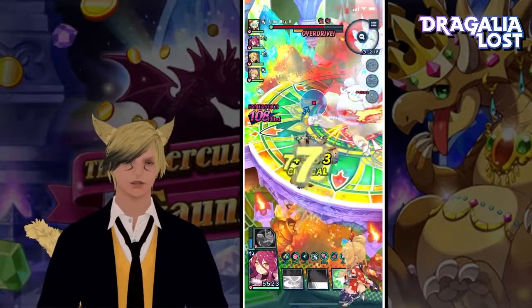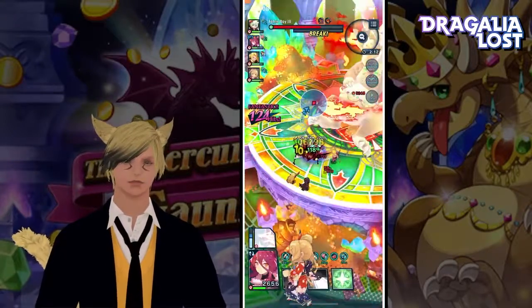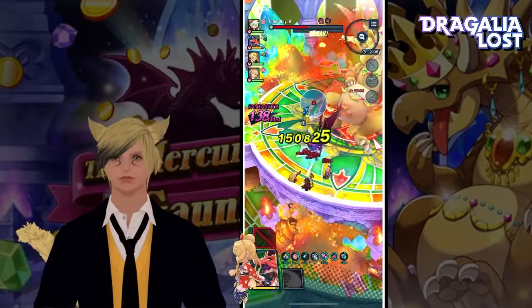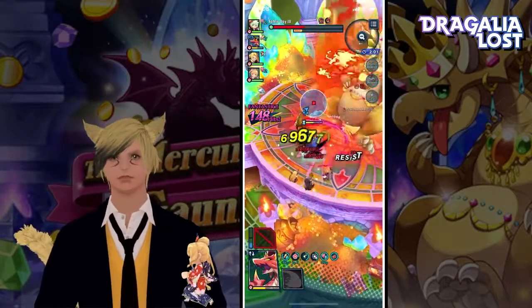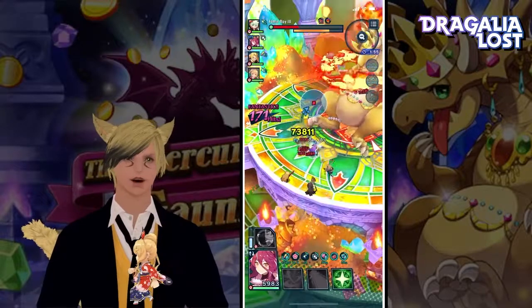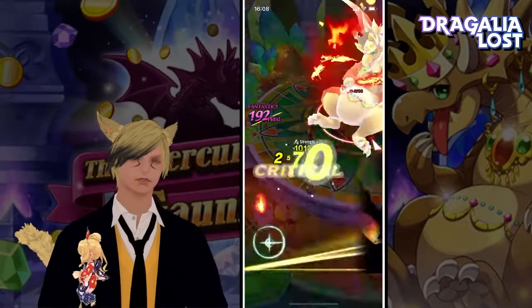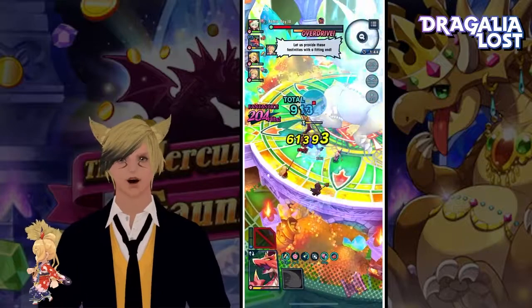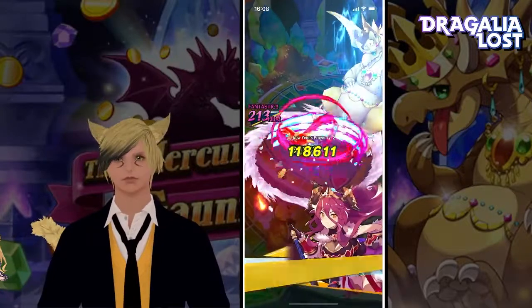Leo got the overtry bar — thank you, mate. I'm only using Scorch and Punisher because I don't have anyone in this party that inflicts the other one. But there was no point in that anyway. I'm just depending on Leo and Leonidas to do the affliction, I mean.